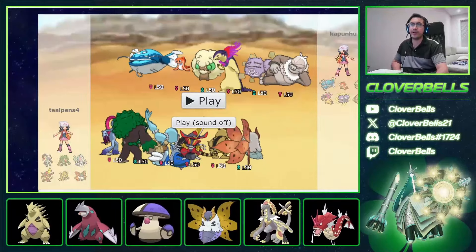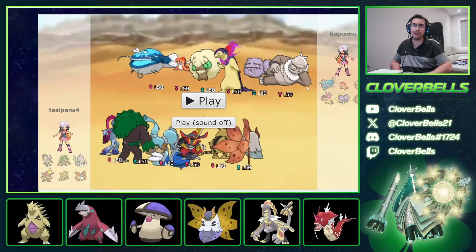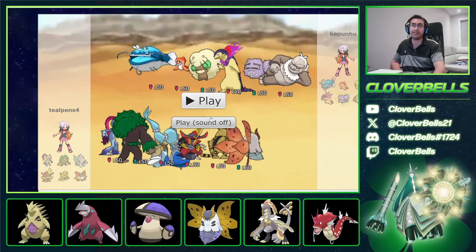This is a pretty weird Dondozo team: Dondozo, Tatsugiri, Whimsicott, Typhlosion, and Weezing/Slaking. So it's like a 2-2-2 Dondozo, but this is not a good 2-2-2 Dondozo setup. He actually plays it pretty decently though, and he has to kind of pick the four he wants.